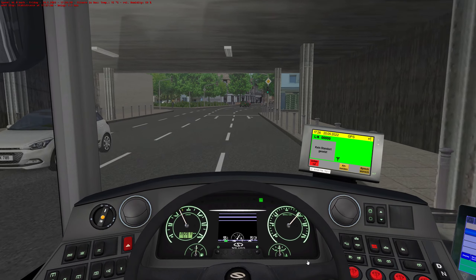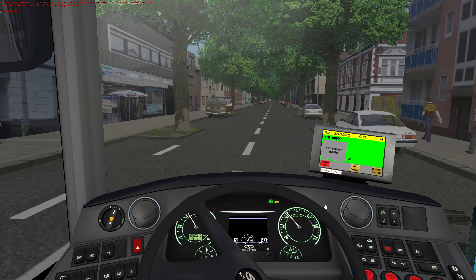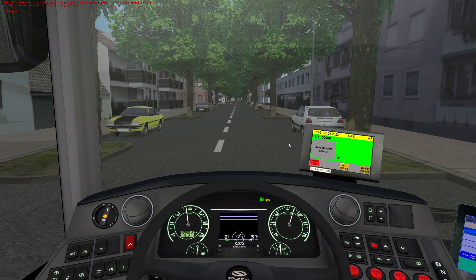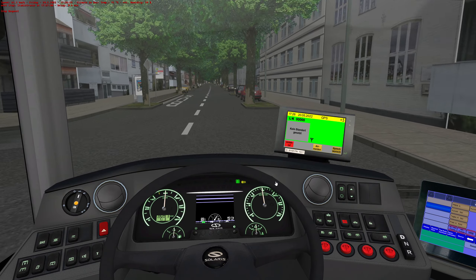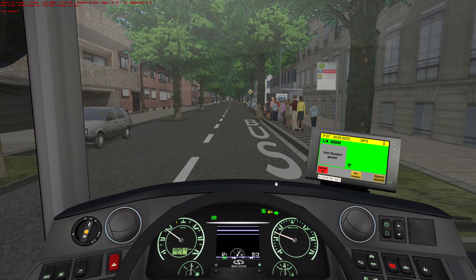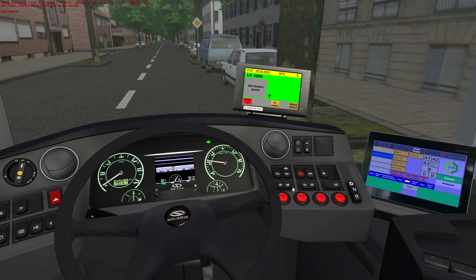I wouldn't want to brake too hard because we've got lots of people stood up - if we brake really hard they might all fall over, so I'm just looking after my passengers' welfare. In real life you could just go boop boop with your hand. A lot of these buses, the back doors are automatic - I don't think these are, but on a lot of buses they are, so it's a little bit easier. Rather than having to adjust the camera angle - maybe if I had a Track IR that would be helpful.